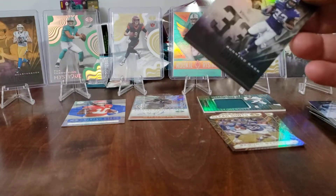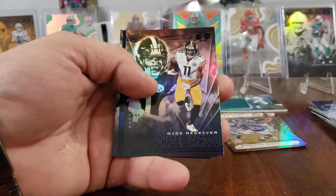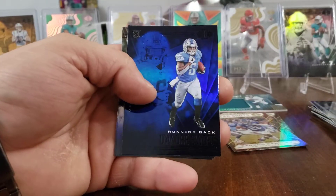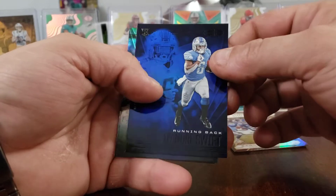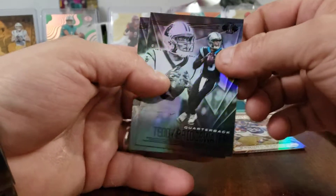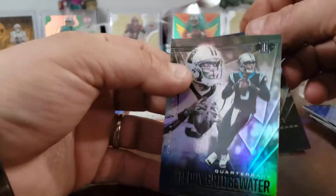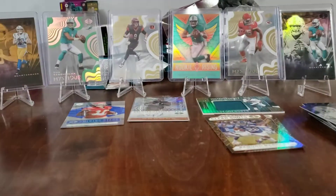Dalvin Cook — he's cooking up some touchdowns. Chase Claypool nice rookie blue, Deandre Swift nice rookie — that's cool. Teddy B and another Deandre Swift base. Cool.